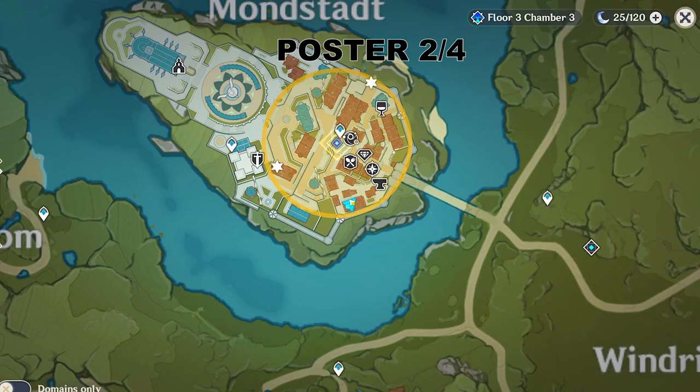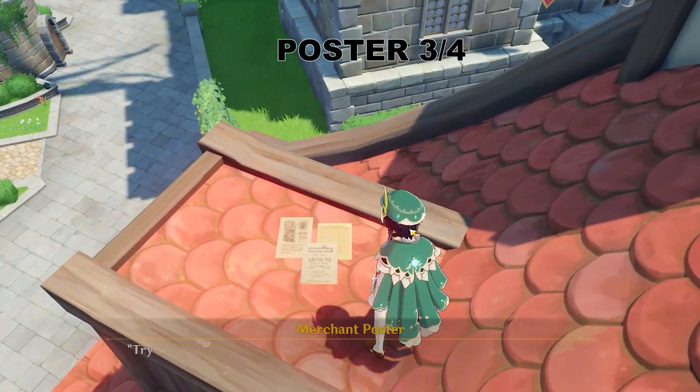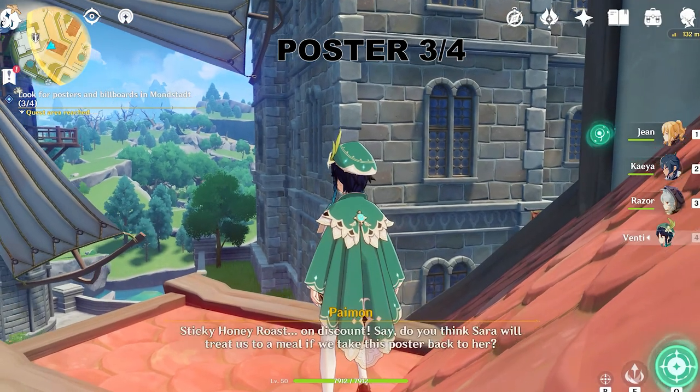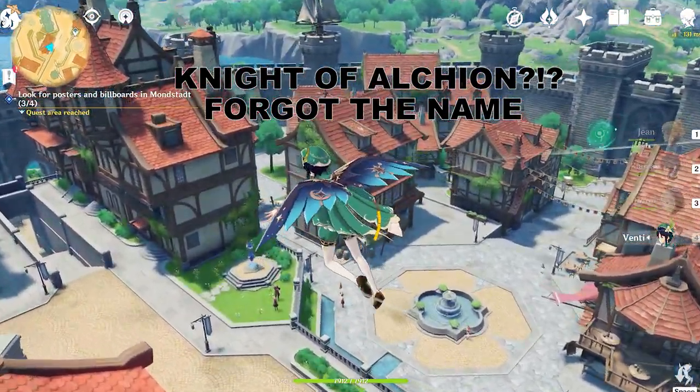So you look at the map, simply go to this location. This is poster number three — poster number three is fairly simple. It's going to be near the Knights of Favonius location.